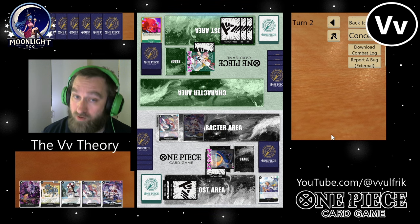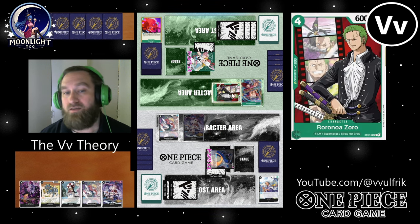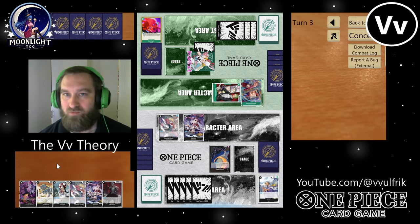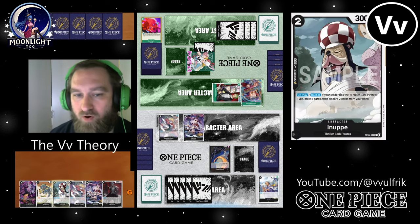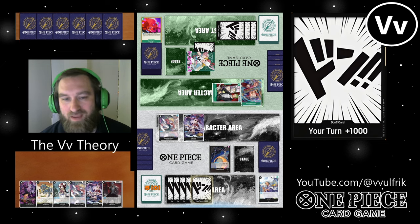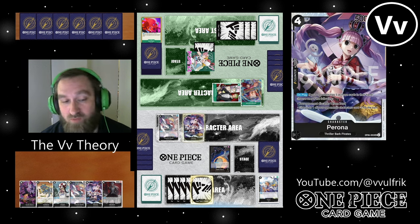Uta can draw some cards now. That Perona is actually better than you might think — look, they just trashed the Backlight, so now they can't KO one of my characters for free when I tap my Perona next turn. Being able to get value from Perona in this matchup is very important, and I have another one in hand.